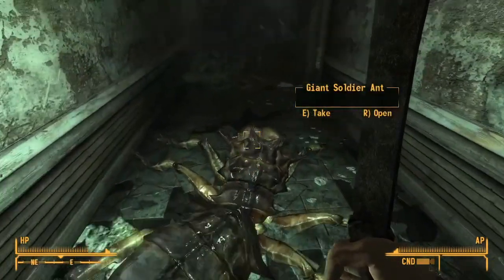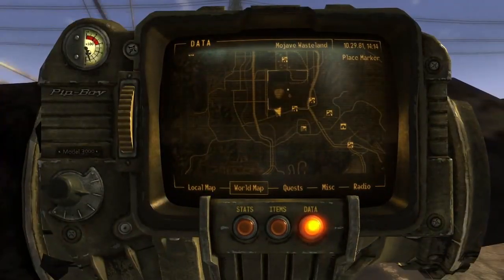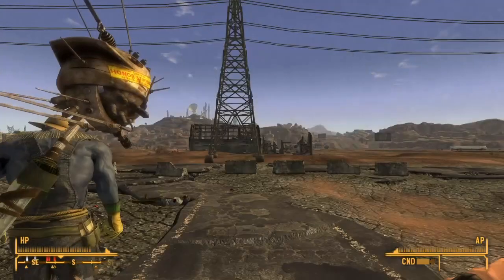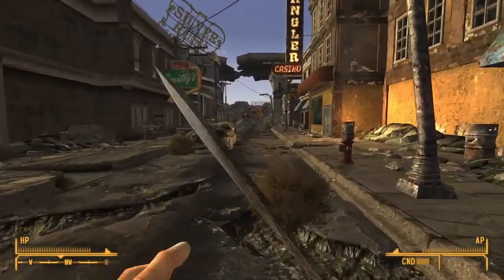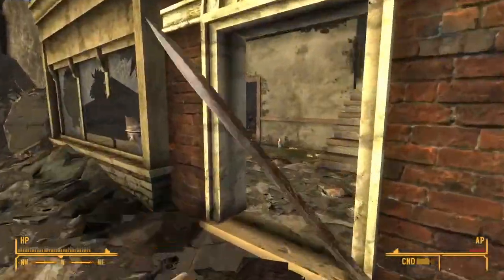I don't think there's any more decent loot in this building - just some trash, so I'll move on. The next place I want to go is Cerulean Robotics. Let's start with the Freeside Central fast travel point - that's added by a mod, by the way. To get to Cerulean Robotics I need to kind of go around the side, loop around.